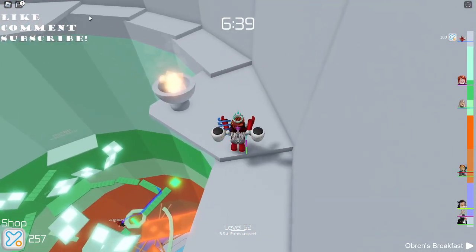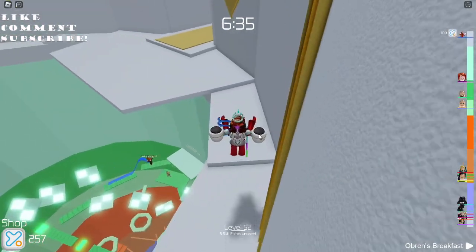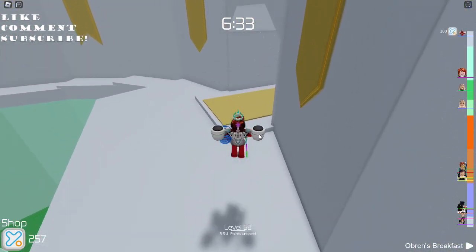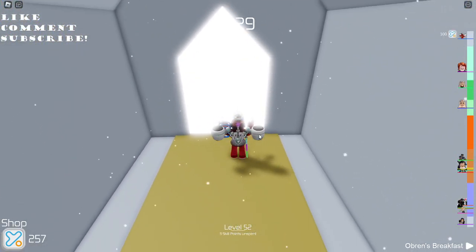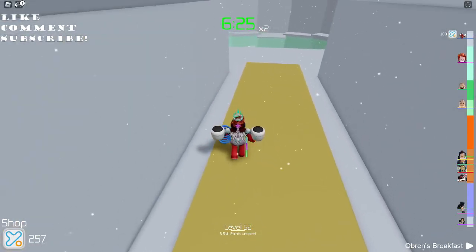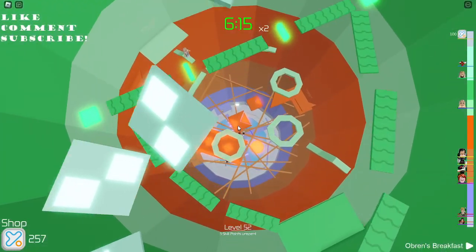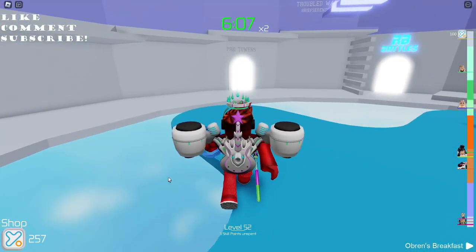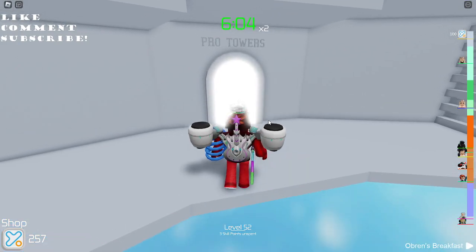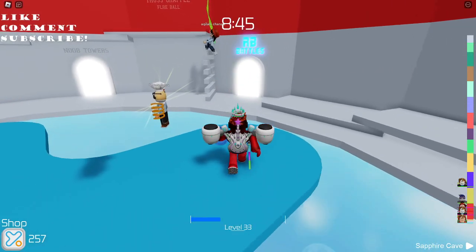257 pixels and we already beat the tower — that's so cool! Three, two, one — and we beat it! Now all we have to do is go down without dying and find a pro server. I beat two noob towers already, now let's go to the pro towers. That was pretty quick, only five minutes. I have no music on.